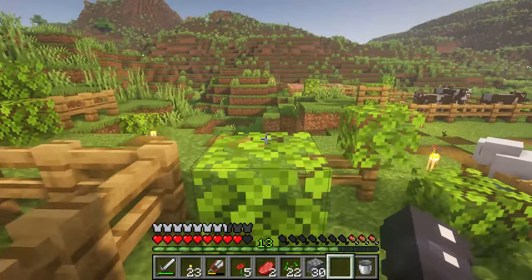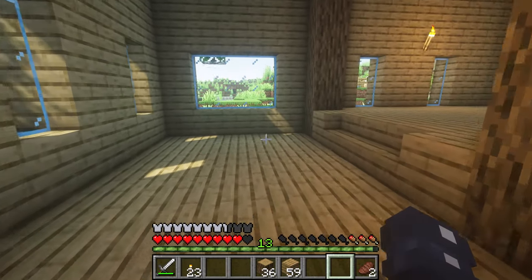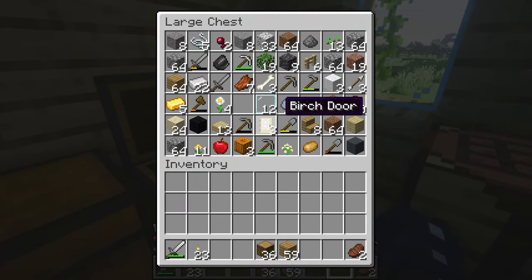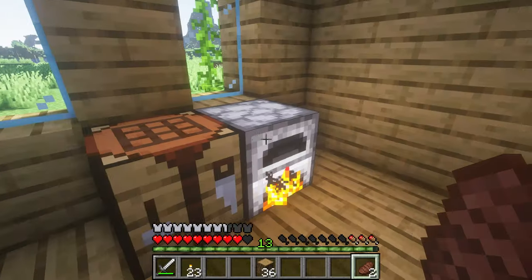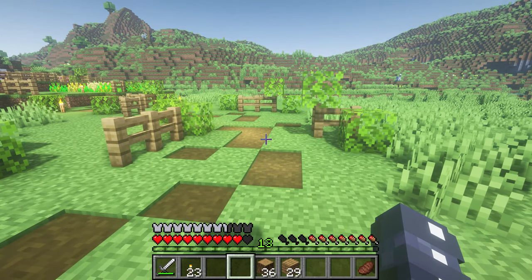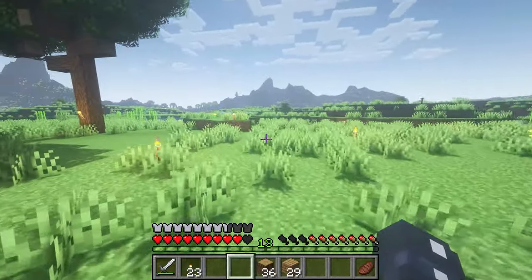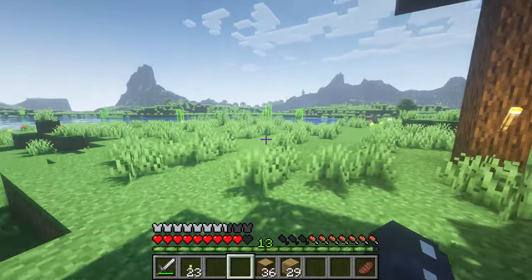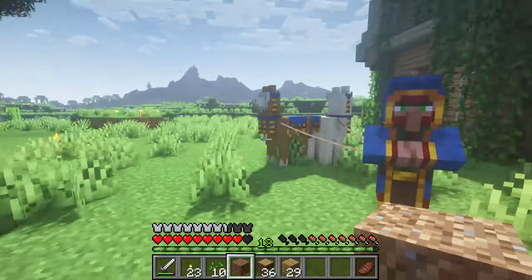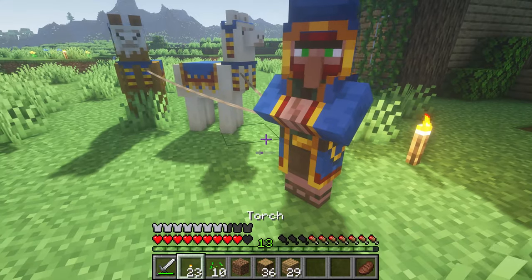Why are no chickens hatching from my eggs? For this build I'm also going to need sand — I don't happen to have any glass left. Let me smelt this and while that's smelting let me start working on the bee sanctuary. Where do I want to put it? Maybe kind of around here by this tree — this could be a nice area, it's nice and flat.